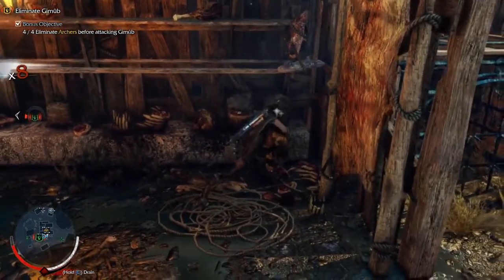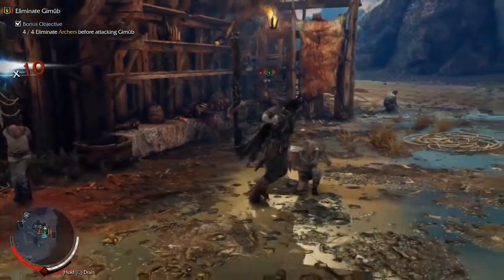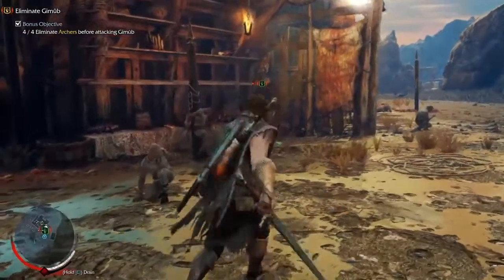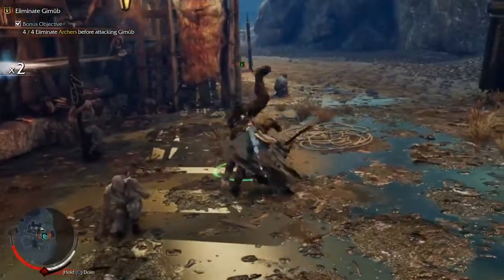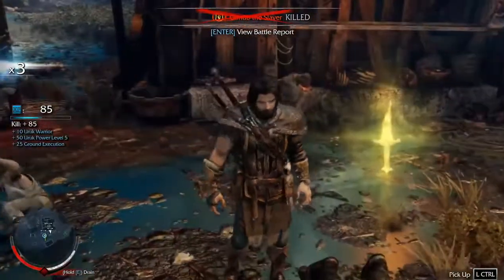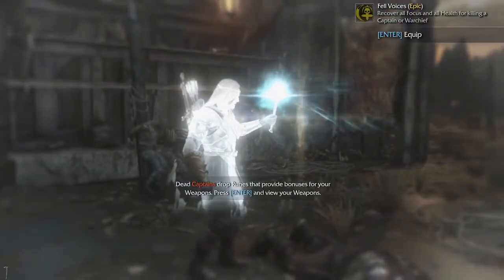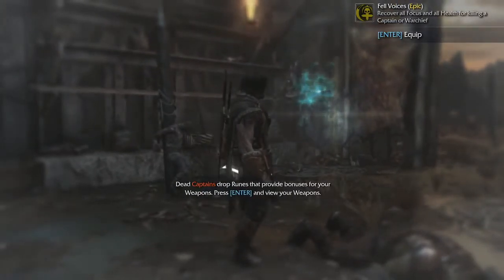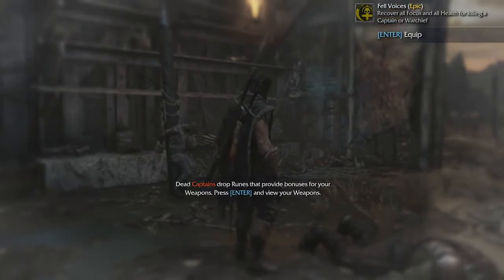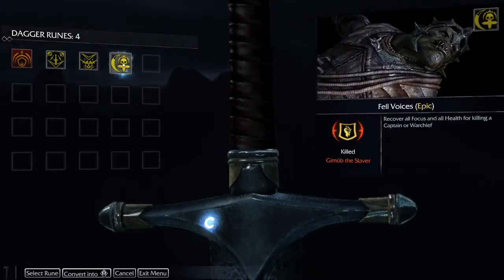I want to kill this guy so I can focus on the big one. Hello — can't see what's going on. Elf shot needed. This is super interesting — oh, I got a sword? Dead captains will drop runes. Recover focus and health for killing a captain or warchief. You can slot runes into your weapons. This is the one I just got, but that doesn't seem very useful to be honest.